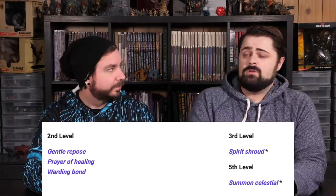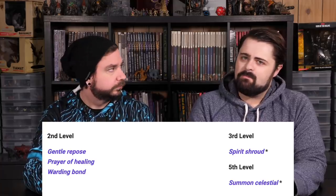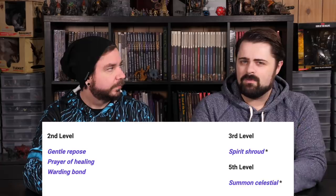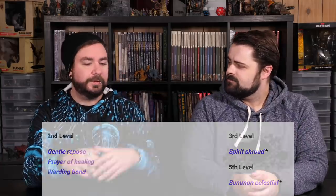The most notable new addition is Spirit Shroud, which for everyone except maybe Oath of Vengeance paladins might be a go-to self-damage-dealing buff spell. It adds 1d8 to all of your attacks, and a lot of paladins get improved Divine Smite that already adds an additional d8. If you smite on top of that, it really gives paladins an option to pile on the damage. It's a third level spell, so it doesn't come online until ninth level, but by then you have extra attack and it stacks with improved Divine Smite.